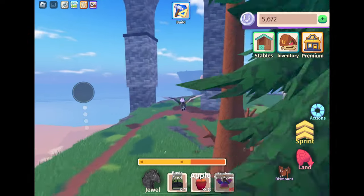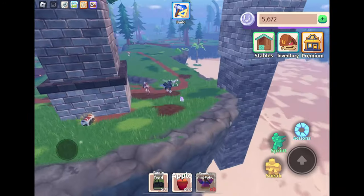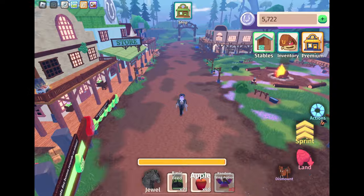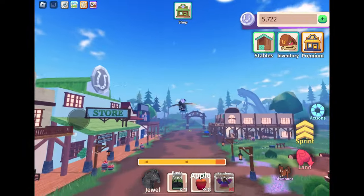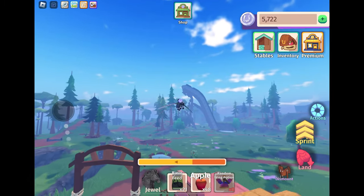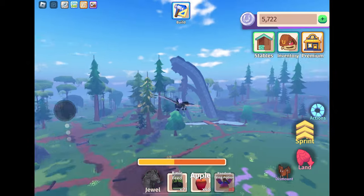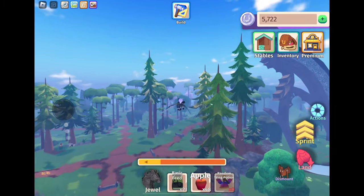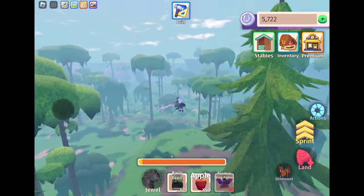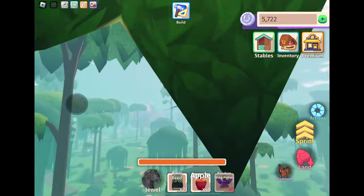Head towards the stone arches and look behind the second pillar — there's a chest there. From town, instead of going slightly right to the stone arches, head more straight forward toward the new arid region where the bay horses spawn. You'll pass this big curved structure and through the area where the zebras are — the jungle.